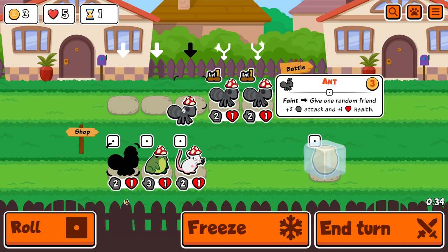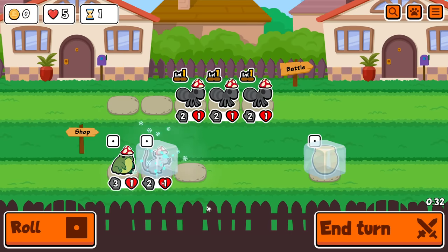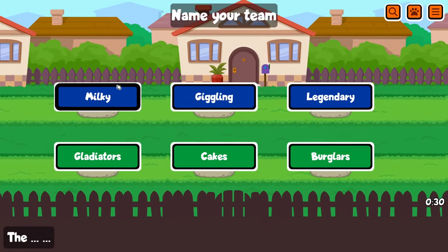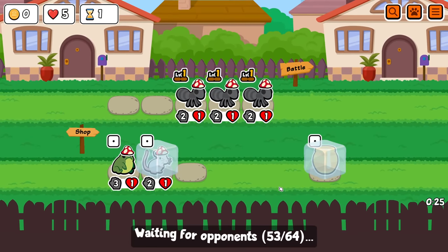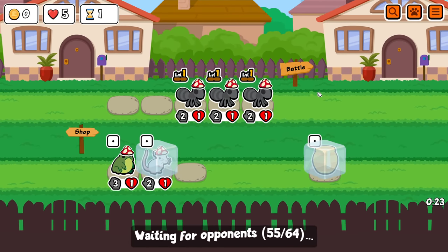Probably should have bought and sold that possum. Oh, it's beautiful. It's a beautiful team. And we are the milky cakes. There were some good options there though — I was pretty happy.